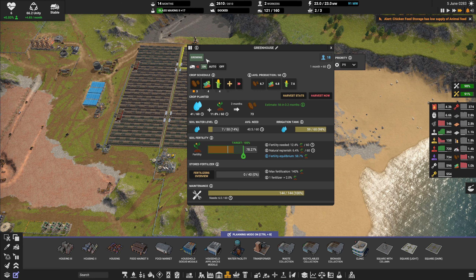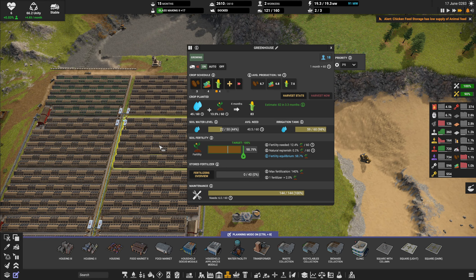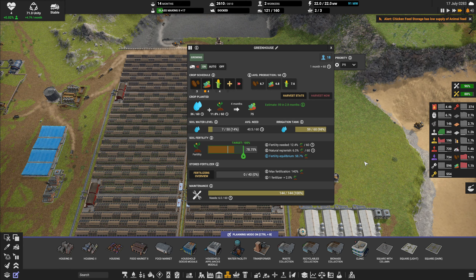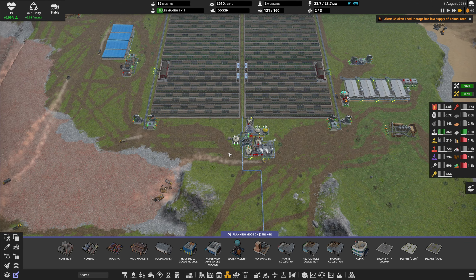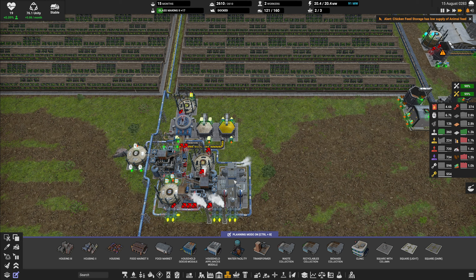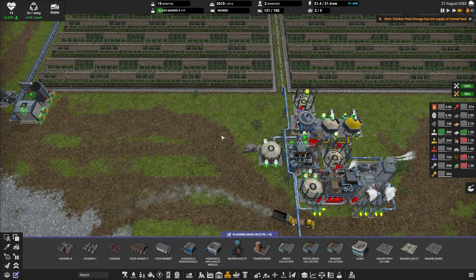Let me just see - fertilizer full, fertilizer full. Fertilizer empty but the fertility is close to the target. So we are basically splitting the fertilizer output. You know maybe it's time to actually build a more permanent fertilizer manufacturing setup. I don't think we are going to have any more farms going this way so I think we can set up the fertilizer on this side. We are going to have one fertilizer factory here and another one here if we have to build another one.